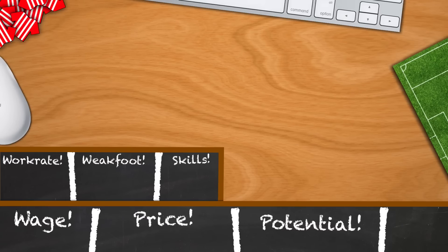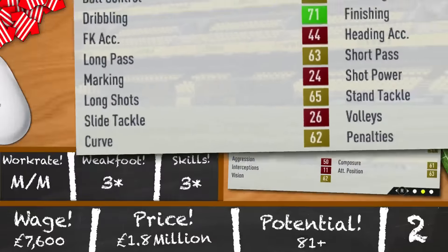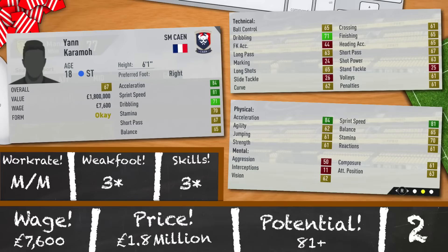Jan Karamo is the next striker of choice: 18 years old, 6 foot 1 and good pace — all the ingredients you need to create a seriously clinical and powerful striker over 5 seasons. Medium, medium, 3-star, 3-star and a potential of 81. Being 67 rated in the first season means he could definitely start pushing for first team football immediately, especially after you get him through the training regimes. He's only going to cost 1.8 million and 7,600 a week.